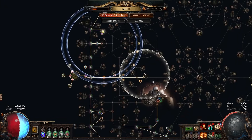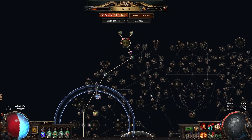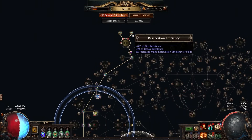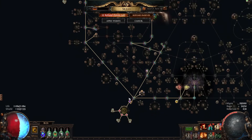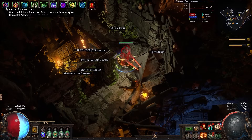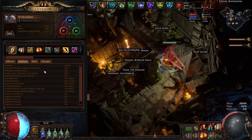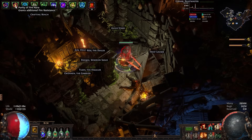As for the passive tree, like aura stackers do, the main core is using introspection clusters with mana reservation, stacking a bunch of these to give a ton of mana reservation and aura effect, and using this to stack as many auras as possible while also scaling all those auras. Aura effect scales our Grace and Determination, gives you a bunch of damage, and scales all our other auras. Right now I'm running Purity of Elements — quite nice because it gives you both res to cap your other resistances, element immunity, and it scales your fire res, which because of our chest actually turns into damage, making Purity of Elements sort of a damage aura.